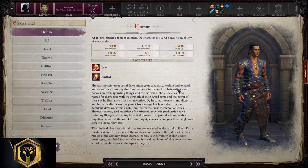Choosing race. We're searching for high dexterity and intelligence. So human, elf, halfling, half-elf, half-orc, tiefling, dhampir, and kitsune — they all apply for the role. We start up with human, then we transfer to other races as well.